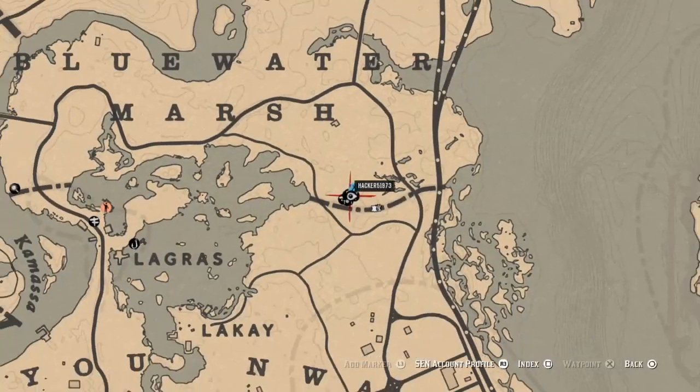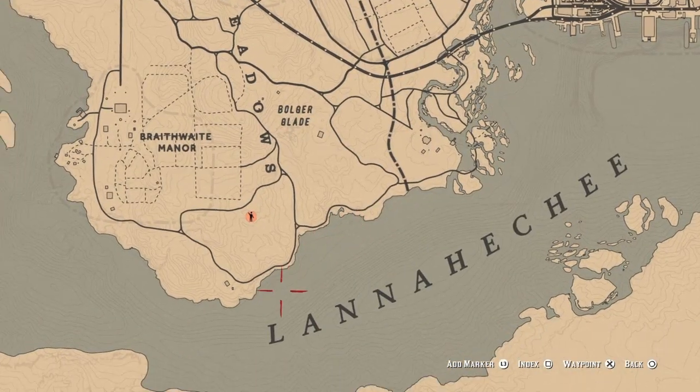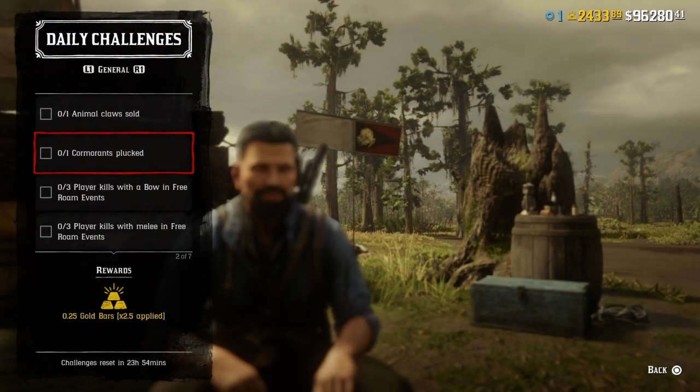For one cormorant plucked, I'm going to show you the one location I always go to. It's down here in this little area right here. You can find cormorants over here in the water, right about here. What you do is shoot out the water and let them fly, then go ahead and shoot them overland, grab one, and that challenge will be completed.